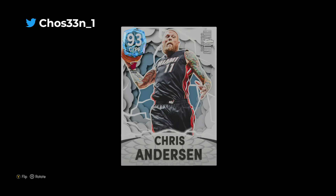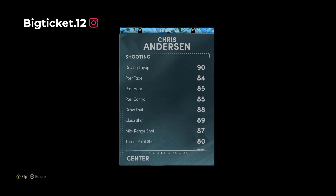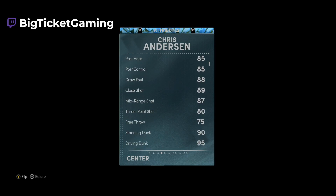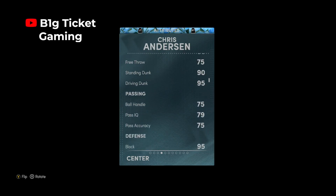We got Diamond Chris Birdman Anderson — we never really see Birdman so this is pretty dope to see, especially this good of a card. Let's take a look: 91 offense, 99 defense, 6'10" from blind college. We got 90 driving layup, 87 mid-range, and 83 three-point shot. Yes sir — 83 three-point shot. He has Drives & Petrovich base, which is pretty decent. 90 standing dunk with a 95 driving dunk.